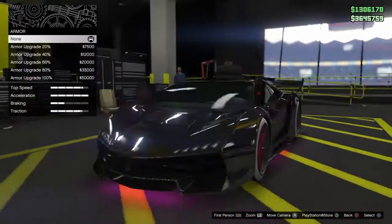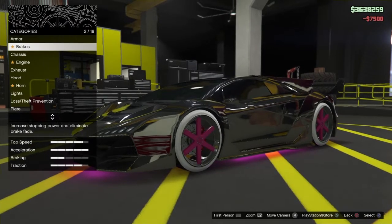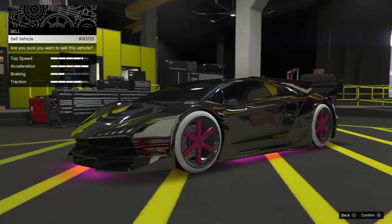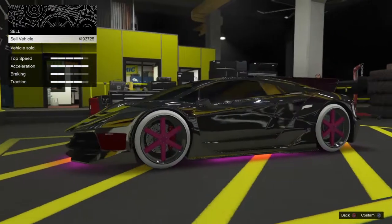So press right on the d-pad to modify the vehicle and then just go ahead and change anything on the vehicle — doesn't really matter. Now the new workaround in this method is to actually go ahead and sell the vehicle. Don't worry, you will not lose this vehicle at all. It will just go into a black screen, as you guys will shortly see.